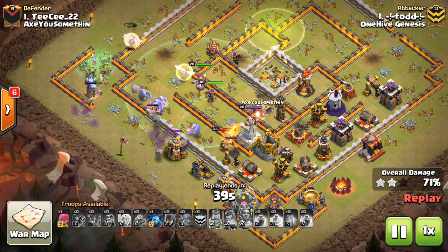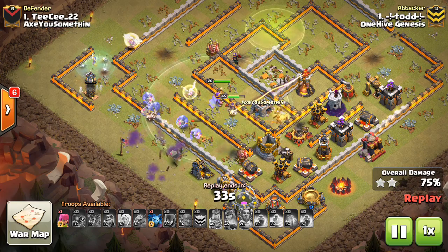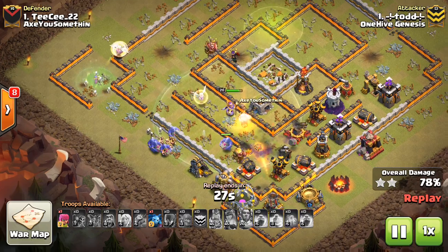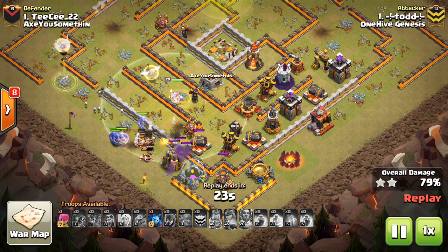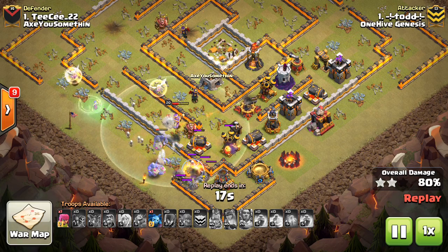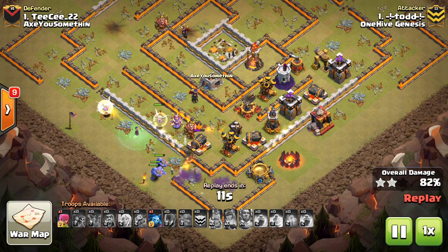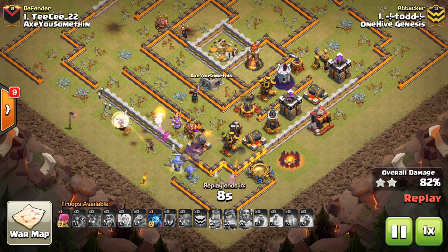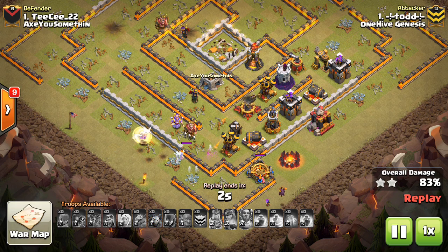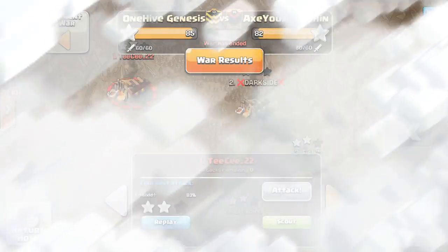A few tweaks were needed to make this a 3-star. It was the only 11v11 attempt we had. We mainly did this attempt because we did not clear all of the 11s with our 10v11 attacks, and we didn't want to waste any more Town Hall 10s trying to finish off this last Town Hall 11. So we decided to use a Town Hall 11 attack and see if we could get a high 2-star and possibly even a 3-star. Definitely got a high 2-star — 83% — which is important because it kept us ahead on percentage if we tied on stars. Nice attack to Todd. Very close. Good stuff.